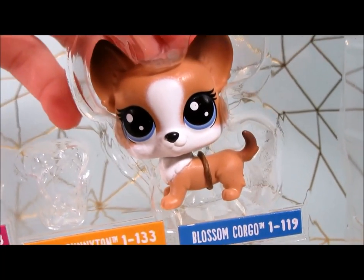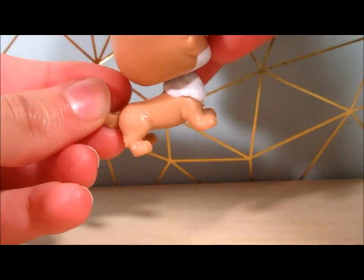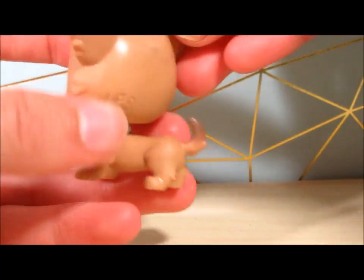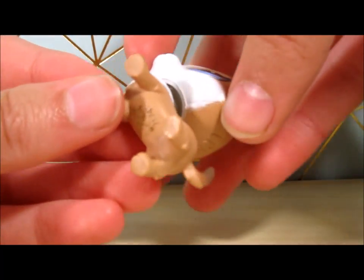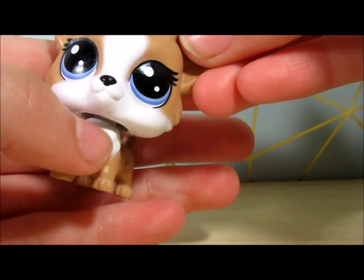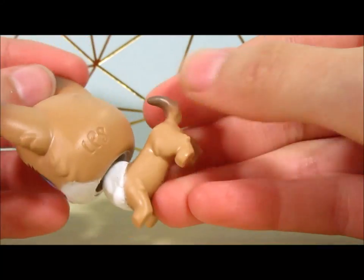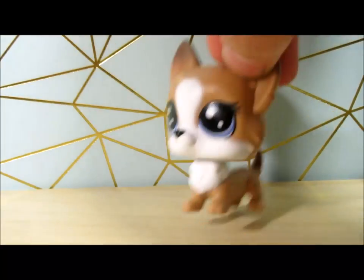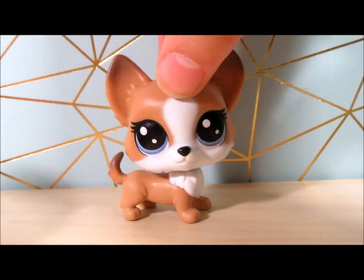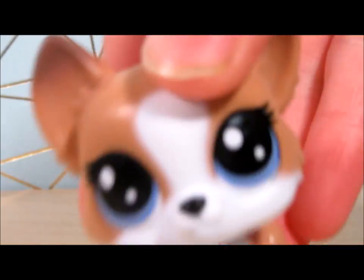Blossom Corgo, one out of 119 - this is my first ever LPS Corgi! Why is she so cute? She is literally the cutest thing ever. She has faded ears and a little faded tail, a long body, and you can see the little fur on her hind legs. She has ginormous ears, adorable periwinkle-colored eyes, and a furry color. My friend has two corgis and they are adorable - she is the one who really sealed the deal for me. Oh my gosh, just look at that face!